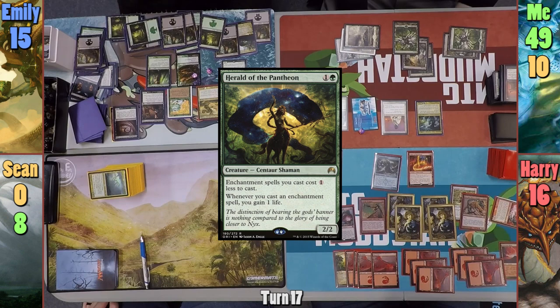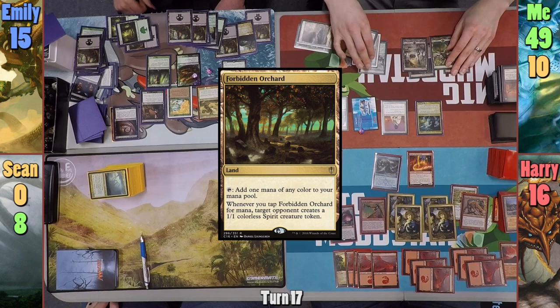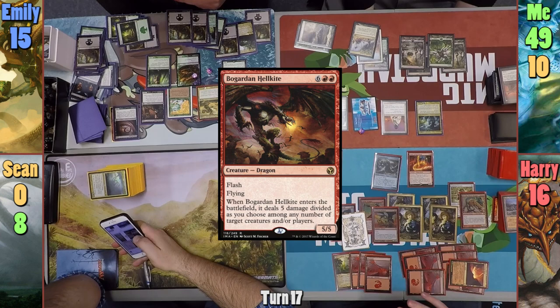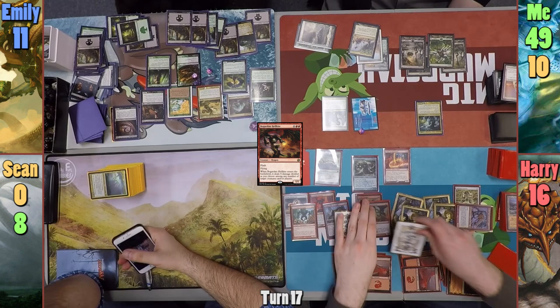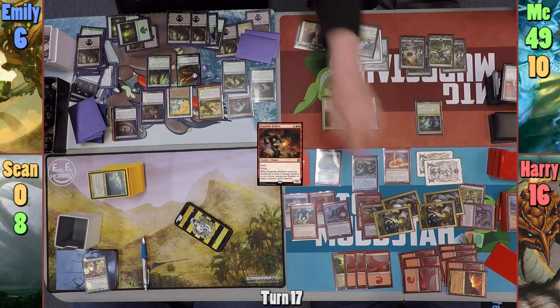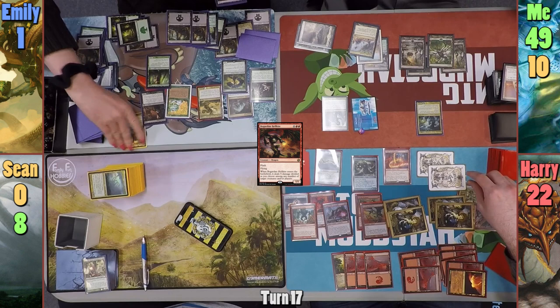Emily plays Herald of the Pantheon and passes. On my upkeep, I pay the cost for the Peacekeeper, then draw and play Forbidden Orchard. Harry responds at end of turn by creating another copy of Combustible Gearhulk with Kiki-Jiki and targets Emily. Emily lets Harry draw three. Harry then plays Bogardan Hellkite, dealing one to the Peacekeeper and four to Emily, then taps Kiki-Jiki and makes another copy of the Hellkite, dealing five to Emily. Harry swings token copies of the Combustible and the Hellkite plus four Wyrm tokens at Emily. She blocks the Worms with her Snakes and the Combustible with Brain Maggot but still takes the hit in the air, dropping to one. Harry gains some life and passes.